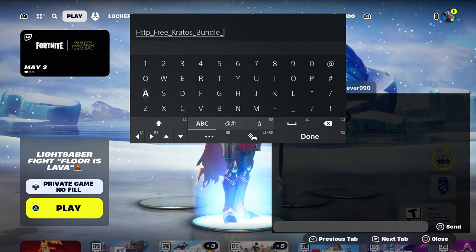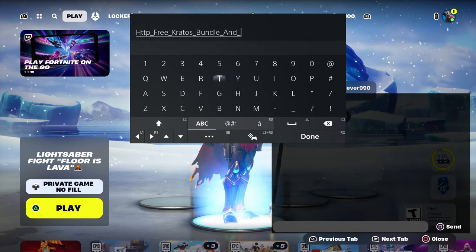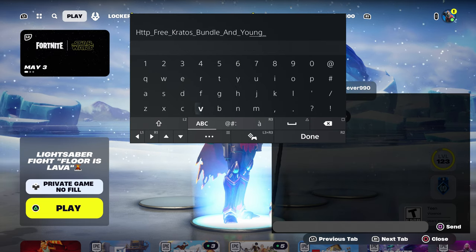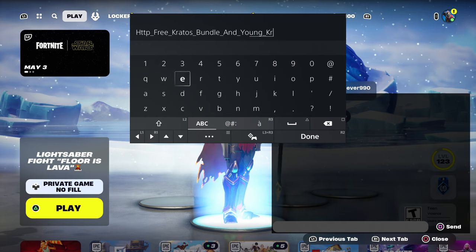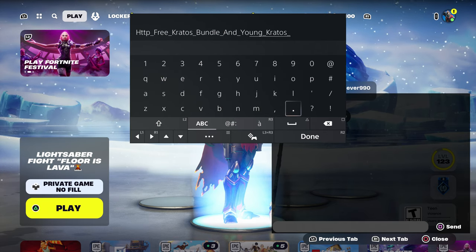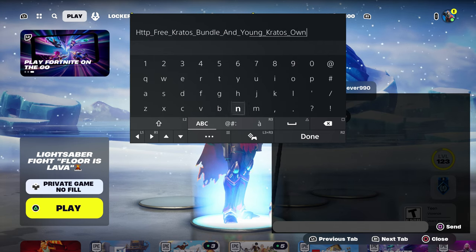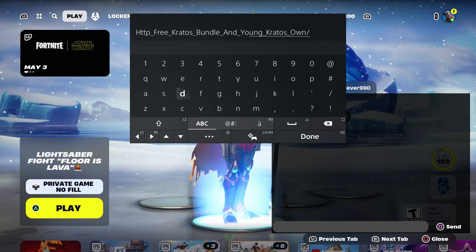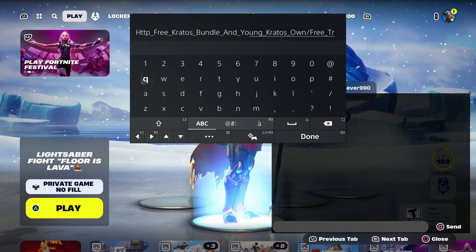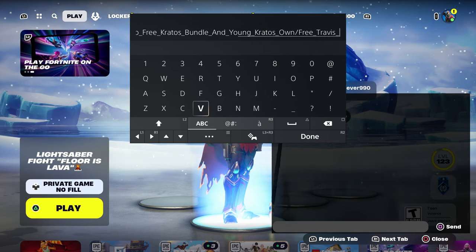Put underscore and type in Young Crates too, because you can also get Young Crates on top of that if you own the skin. So put underscore and type in Crates Young Crates. Young Crates is coming out with the regular Crates bundle. Also type in own, then put a dash, then type in free, then put Travis Scott underscore Travis Scott bundle — which includes the emote, the pickaxe, and all that.